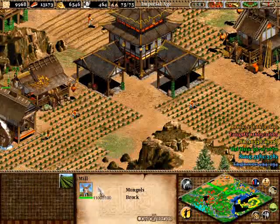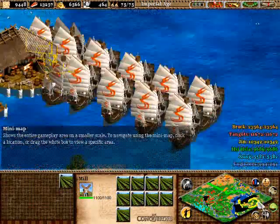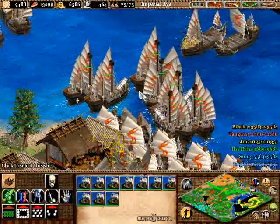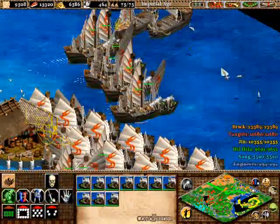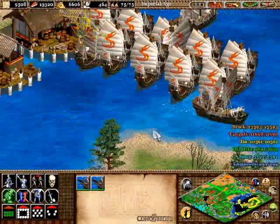We're gonna take Jin down. The reason I go for Jin first is because once you take them off the map, you have a whole side of the map to get resources from. So we're gonna go with them first.